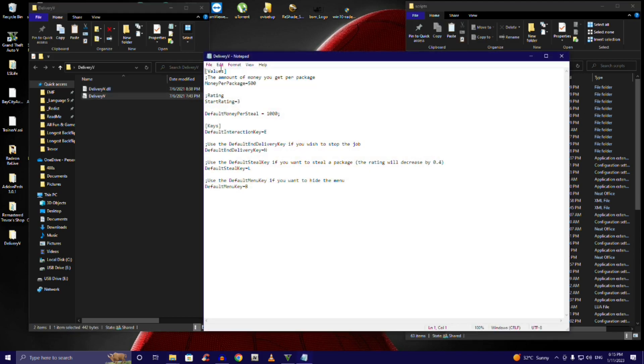Open up your scripts folder. Before we move anything in, open any file so we can configure everything. This is what the config offers: it gives you the amount of money per package — you can change that, let's make it four thousand. You can change the star rating to five. You can also steal packages and get one thousand dollars for stealing.